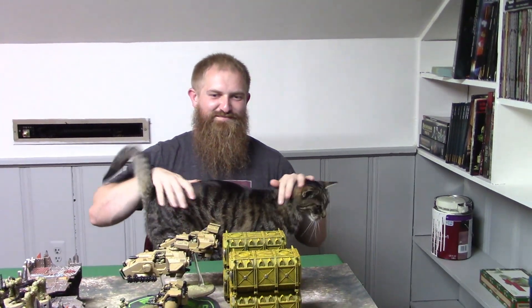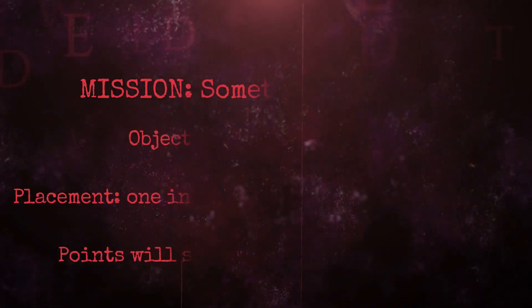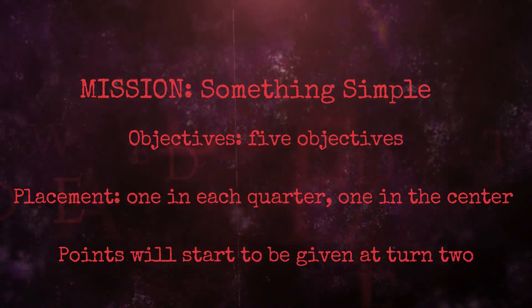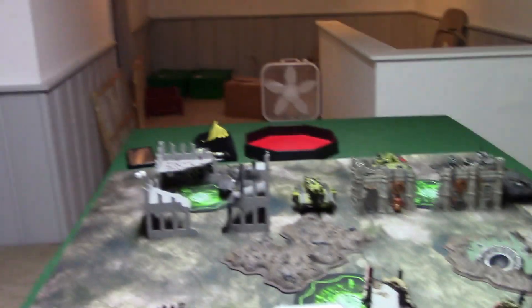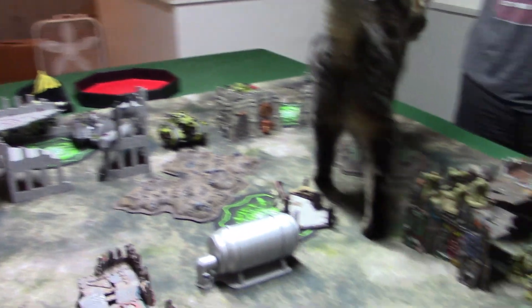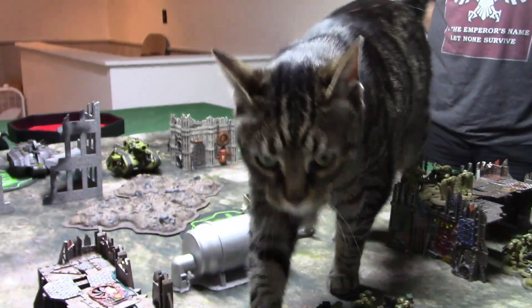While Mason is just stroking Hank — he's not happy — the mission is very simple. Five objectives. You basically get a point at the start of your command phase of turn two for each objective that you hold. No secondaries, because the secondary cards I got are apparently the ones that GW says are bad, and I have to return them for a refund.